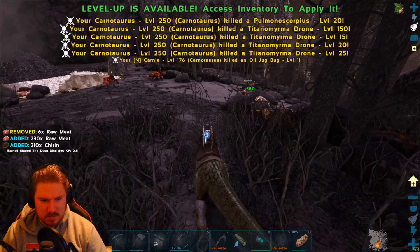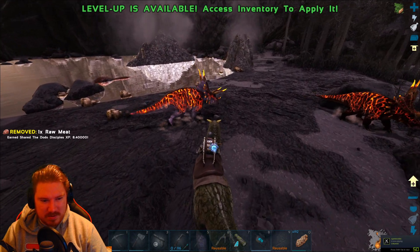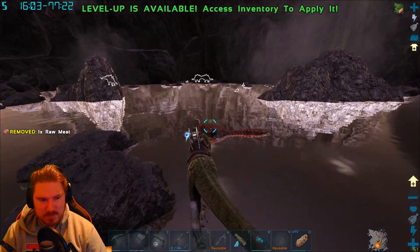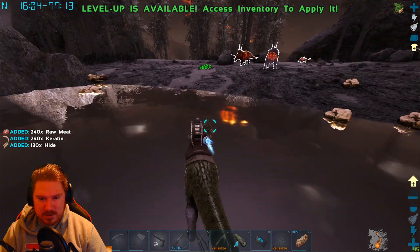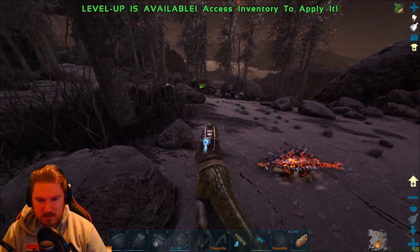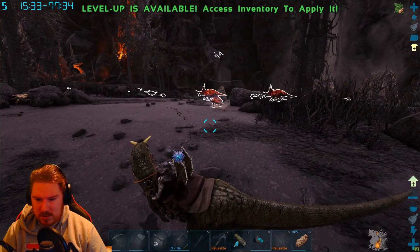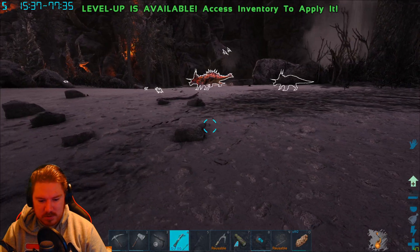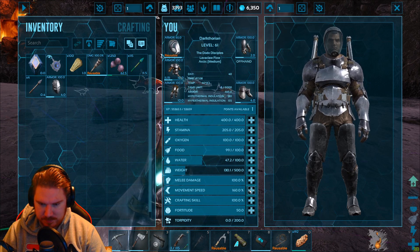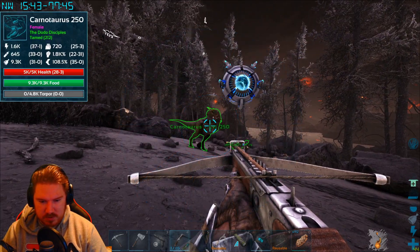Let's clear out the area first. I don't want anything attacking us while we're trying to tame. I'm gonna kill these thorny dragons. I'm gonna put my dino on passive, just so I don't make that same mistake again. I'll put mine on passive as well.